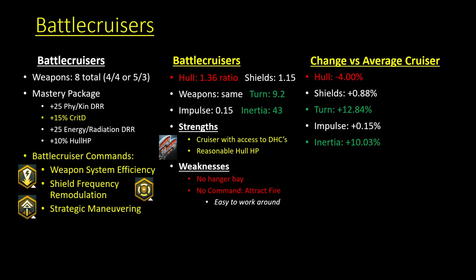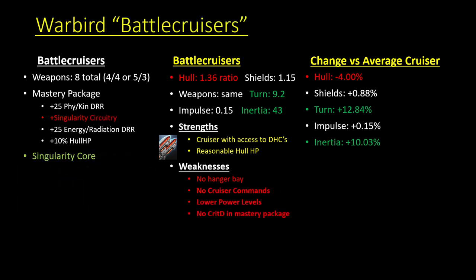As a preface, this is what battle cruisers normally give you in their starship mastery package. You sacrifice HP regen per three seconds for an extra 15% crit severity, you get access to dual cannons, and you lose the cruiser command Concentrate Fire, keeping the other three. For DPS builds that's not really an issue — you're totally fine losing HP regen and Concentrate Fire to get an extra 15% crit severity and access to dual cannons.